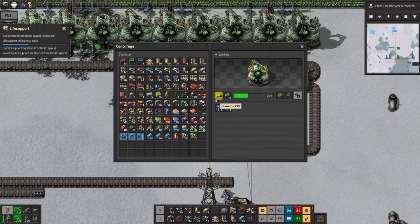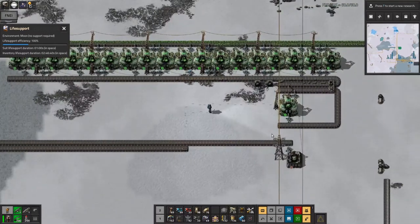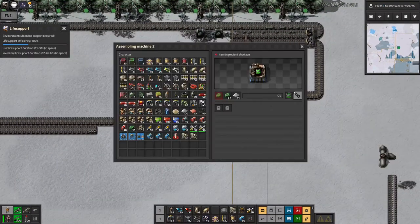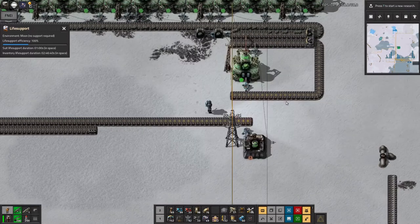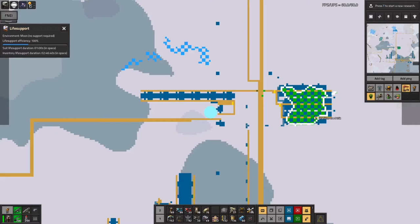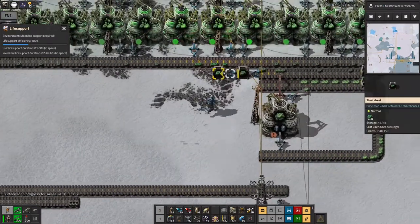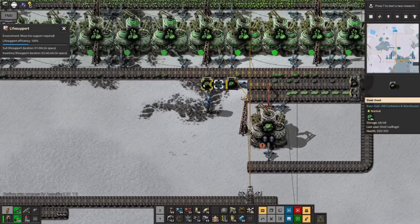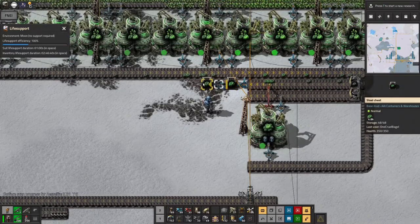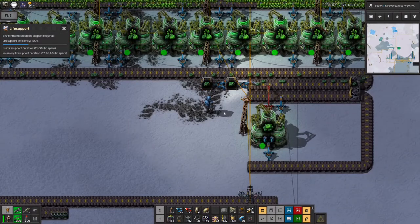We just need to wait for this to produce another 40, then I can put another enrichment machine on. And then when they produce another 40 between them, I can have another. Once I get to four or five of them producing U-235, I can then start feeding some of the excess into the machine down here which is making uranium fuel cells for the nuclear reactors. And then everything will be hunky-dory. This uranium patch is less than two million now, and I've got 4,800 U-238 in there and another 63 U-235. I think I've been fairly lucky to produce 40 Uranium-235s with less than 5,000 U-238s.